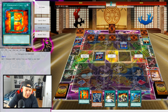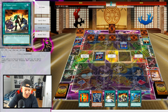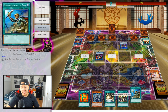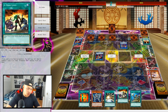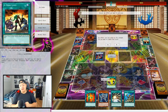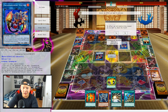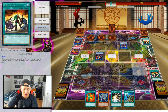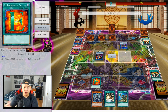My hand is looking really great though — Emergency Call, Solid Soldier, Mass Change, Hero Lives, and Reinforcements of the Army. This hand is ridiculous. But we have to deal with all these back rows and bait out the Roar. The best card to bait out Roar right now is Hero Lives. So I'm going to go Hero Lives — and he negates it. So hopefully all his other back rows aren't live. I'm going to go Emergency Call to add Stratos directly from my deck to my hand.